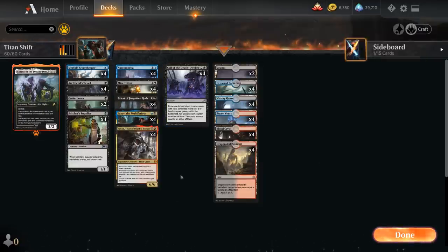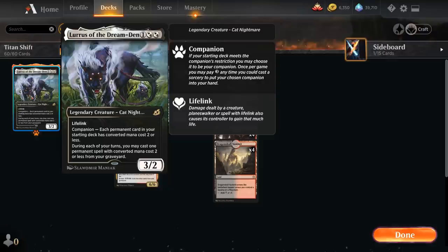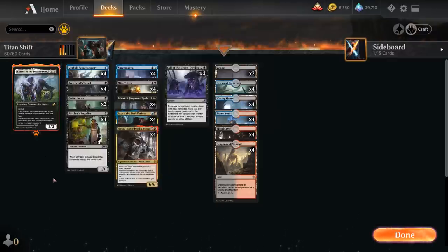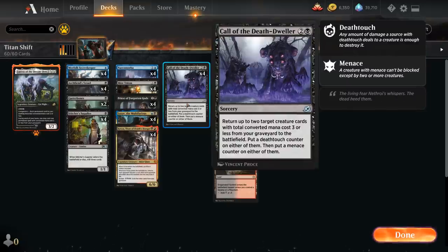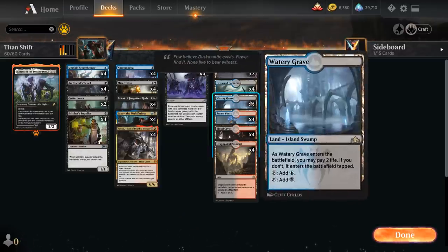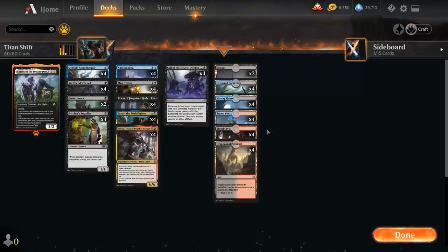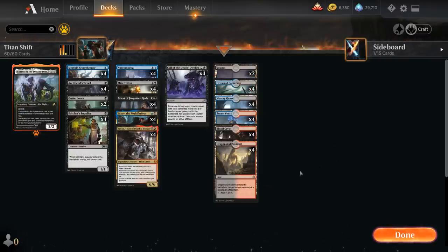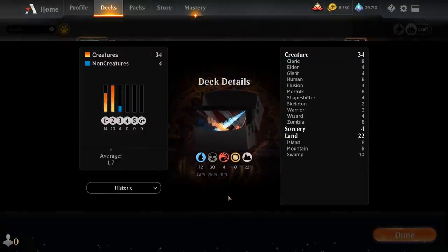In more grindy matchups we can pay three mana to put Lurrus in our hand and get access to the powerful recursion Lurrus provides. Lurrus is also another creature we can get back with Call of the Death Dweller to keep the graveyard engine going. For the mana base we're playing 22 lands including two basic Swamps, all the shock lands in the Grixis colors — four Watery Grave, four Steam Vents, and four Blood Crypt — plus check lands with four Drowned Catacomb and four Dragonskull Summit. Now let's jump into some games and see how the deck does.